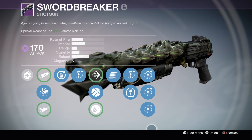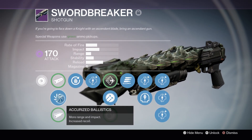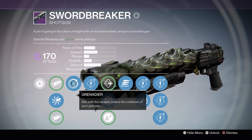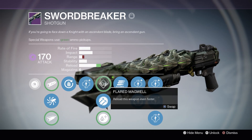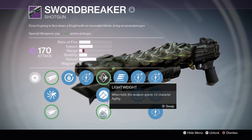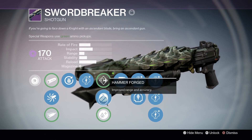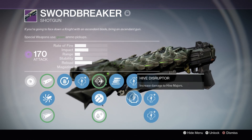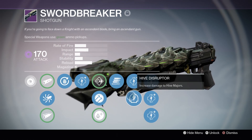So this automatically comes in void damage. Accurized Ballistics is the sight I run with. We have Grenadier — kills with this weapon reduce the cooldown of your grenade. In the middle we have Flared Magwell. Then Hammerforge for improved range and accuracy, and Lightweight for plus 2 agility, so I go with Hammerforge for that extra range. We have Final Round — the last round of the mag deals bonus damage — and Hive Disruptor, which gives increased damage to Hive Majors.